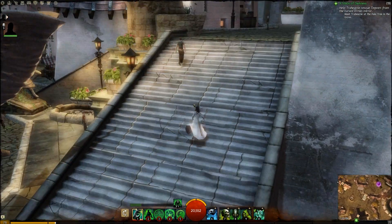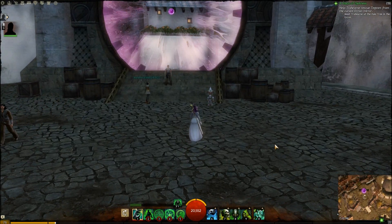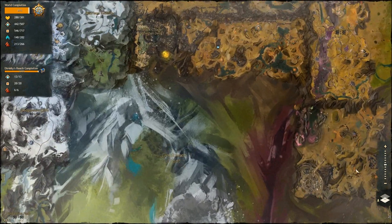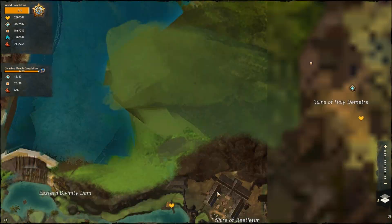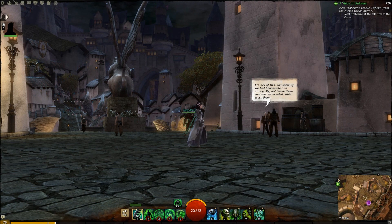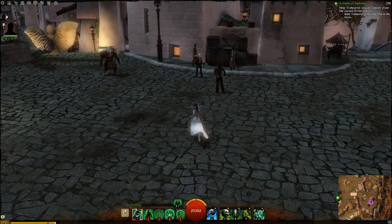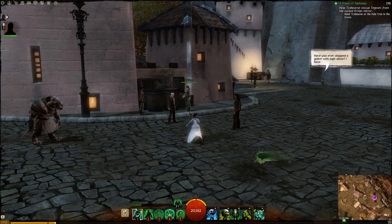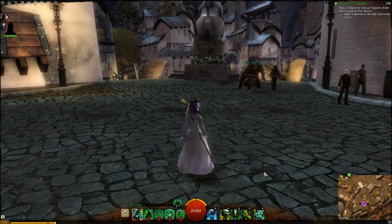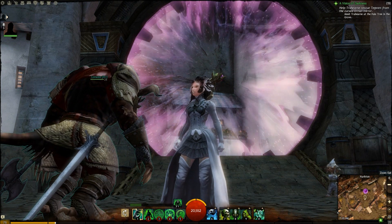If you're a low level, don't go exploring in Ebonhawke because you can actually encounter level 30 enemies even inside. The NPCs there have contextual conversations, which is kind of neat. Separatists are the faction there — that's what I was trying to think of.